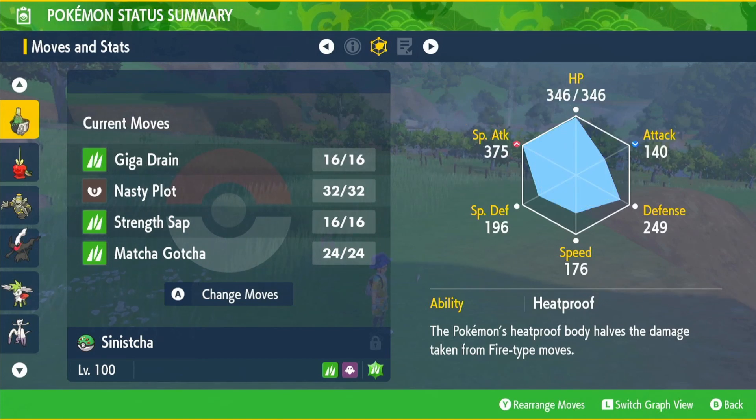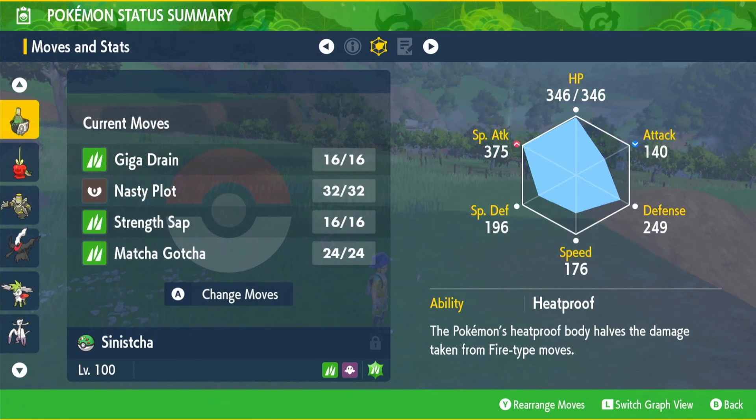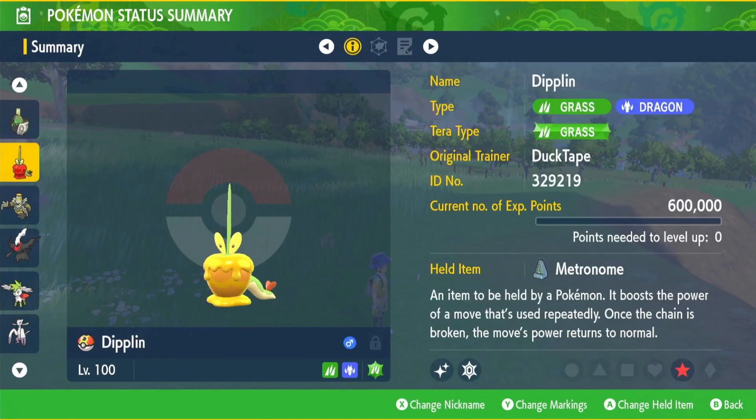Modest nature, ability Heat Proof, max IVs — all these Pokémon have max IVs and max EVs, they are the exact ones we used from the builds. Moves: Giga Drain, Nasty Plot, Strength Sap, and Matcha Gotcha.